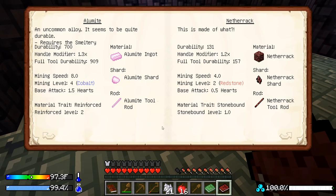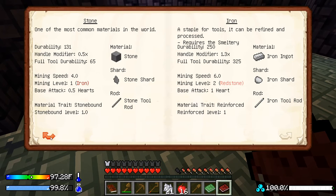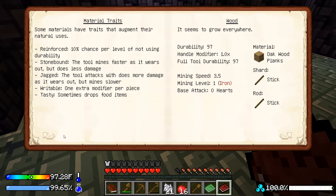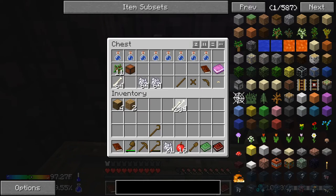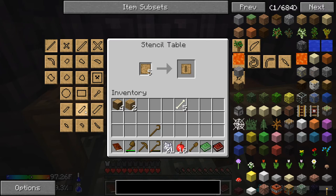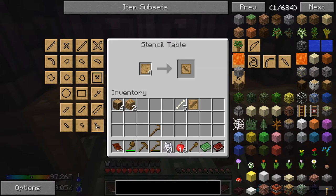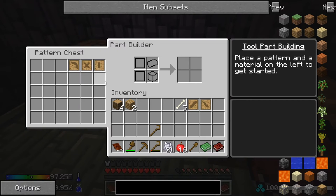Looking through the materials — can we use bone for a bone rod? Let's see if we can make a bone sword. We'd need a sword blade pattern and a wide guard — we already have a handle made. Going through the options though, it won't let me use bones to make the sword or the guard.